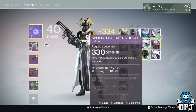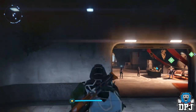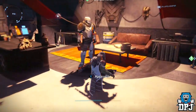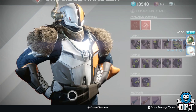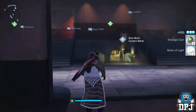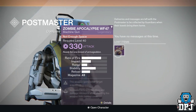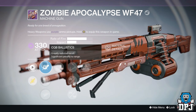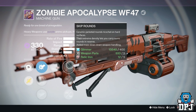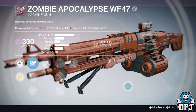Now I have my Hunter's PvP rank 55. Give me something I don't have, don't give me armor. It's in my postmaster. Zombie Apocalypse - with Hidden Hand, Smart Drift Control, Field Choke, and CQB Ballistics. We've got Guerrilla Fighter, Skip Rounds, Hand-Laid Stock, Rifled Barrel, and Hidden Hand. That's a beauty! I'll deal with Guerrilla Fighter - I don't give a fuck, that is a beauty.